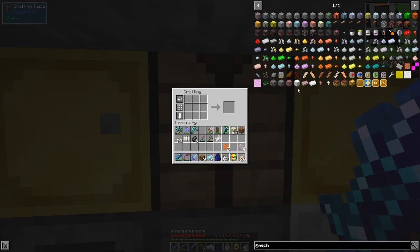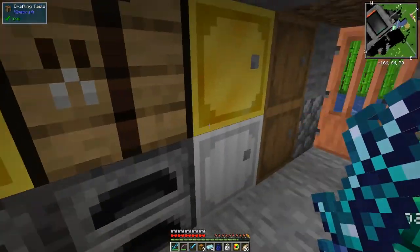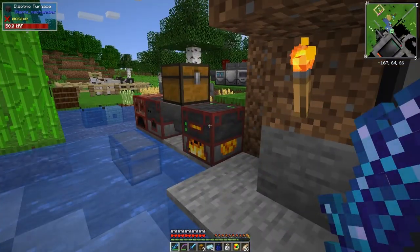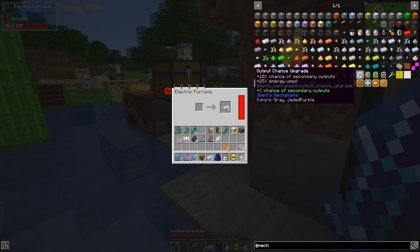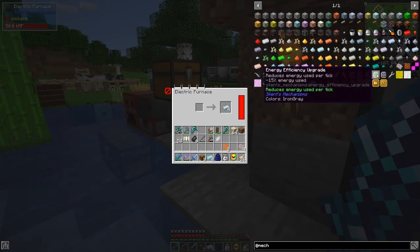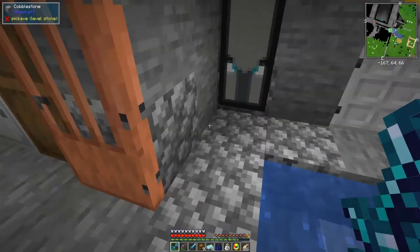We should be able to use those to make the refinery. We also need four aluminium ingots which I didn't smelt up yet — we'll get those smelted up quickly. The idea of all this is to be able to get upgrades: processing speed upgrades increase energy used, efficiency upgrades reduce energy used, and there's a range upgrade too, though I'm not sure which machine uses that.